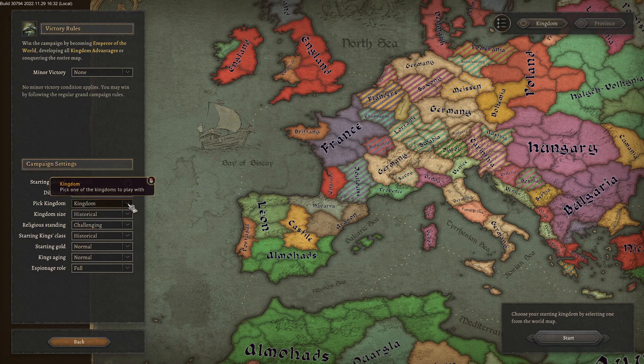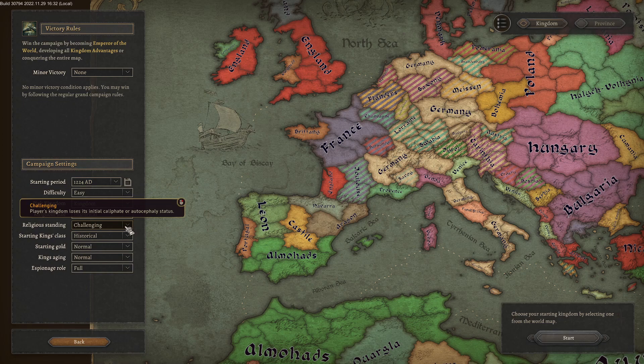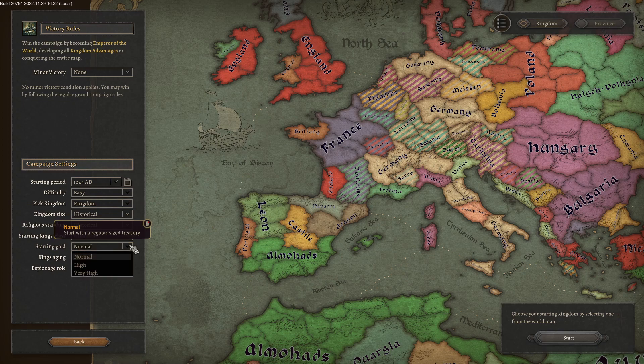You can pick a kingdom, a province, a random kingdom, or a random province. Kingdom size is historical, which is where I would leave it — basically historical — or one, two, three, four, five provinces. Religious standing is set to challenging; I would do it historical. Starting goal is normal. I cheat is set to very high. Leave kings aging is normal, and espionage is set to full.